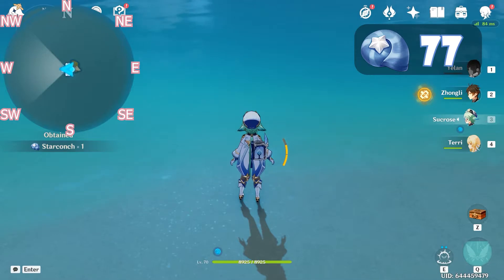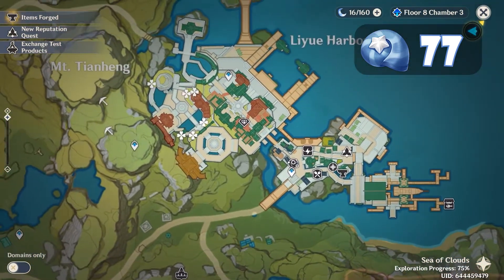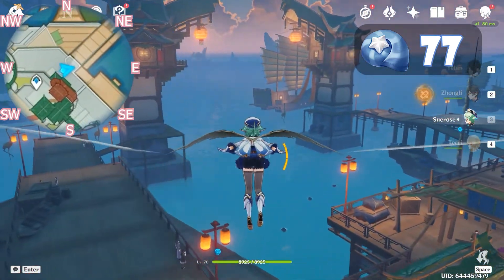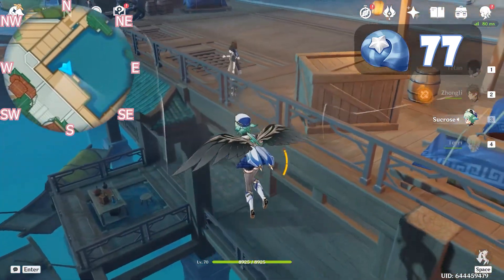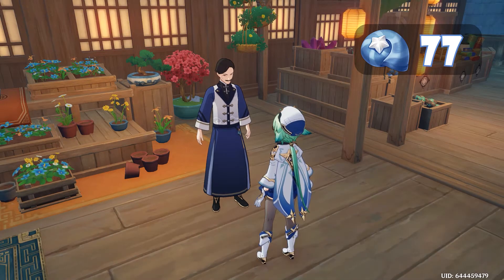Now let's move to Liyue. We will be teleporting to the teleport on top. After we're here, let's glide down straight east. After we see this lamp on the right side, turn right and go to the lower level and talk to Bo Lai. He sells Star Conch for a thousand each, and we can purchase up to five every three days.